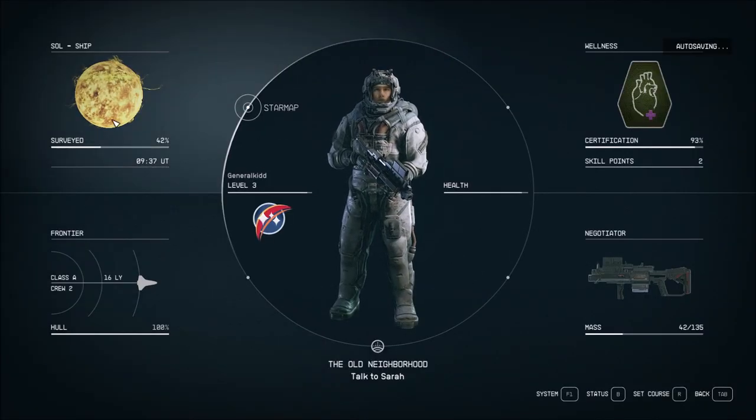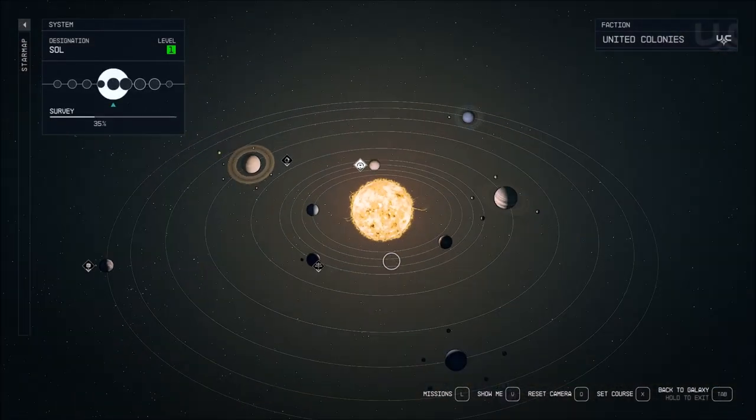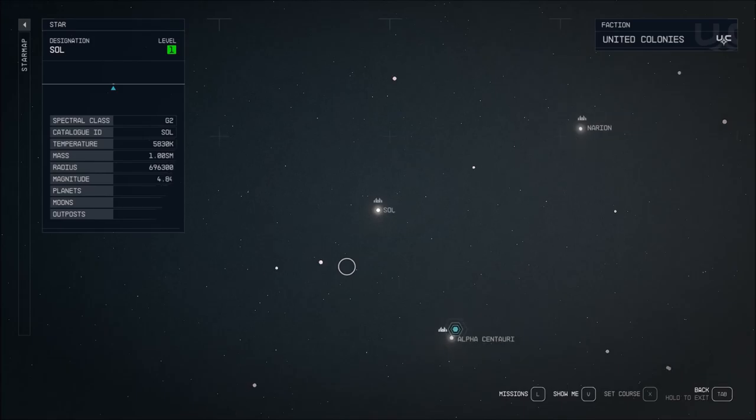One other cool thing: when you go to the quick menu it actually shows you being at the Sun — you can see the image of the Sun right there. But if you bring up the star system map, it shows me being at the last planet I was at, which was Mercury. It does not show me actually being at the Sun, which is an interesting quirk.